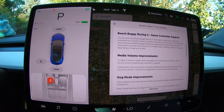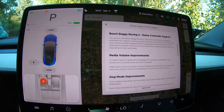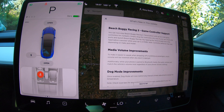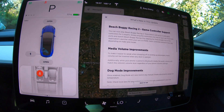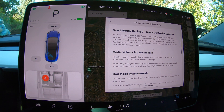They also made some improvements to the media volume. Now the volume will lower whenever any door is opened, as opposed to just the driver's side door. Also, while your phone is paired to Bluetooth, the audio volume will match the vehicle's volume level regardless of your phone volume settings.